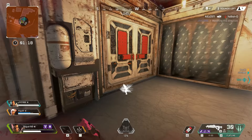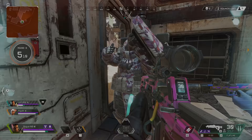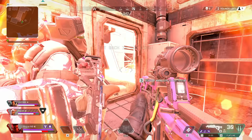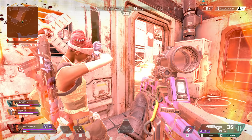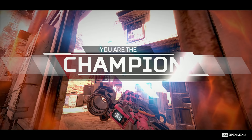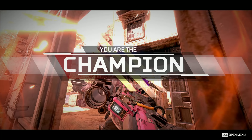So there you have it — each and every gun discussed. To summarise: the two legendary guns are great in their individual roles and you should use them whenever you can. The Devotion Energy LMG is one of my overall favourites. For heavy ammo, the Prowler or Spitfire are top contenders, with the Hemlock and Flatline as very good options too. Light ammo guns are the most common but weakest, though the R-99 and R-301 Carbine hold their own at close to medium ranges. For marksman rifles, pick up the Kraber, Triple Take, Longbow, or G7 as an all-rounder. At close range, the Peacekeeper is devastating and the EVA-8 is also solid. What are your favourite guns? Let me know in the comments, thanks for watching, and I'll see you in the next episode!